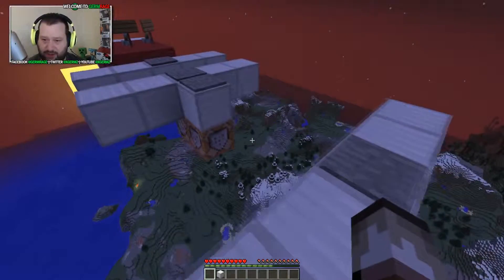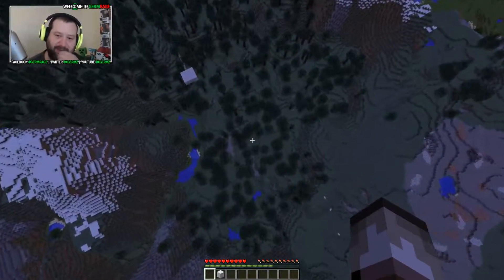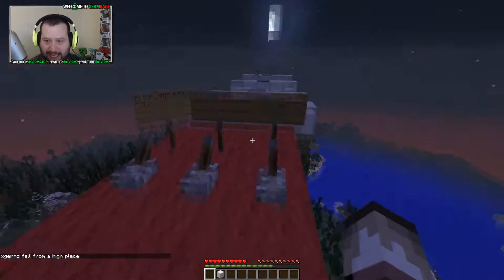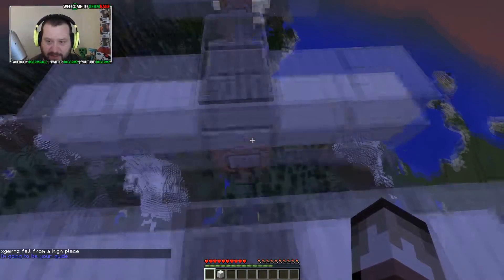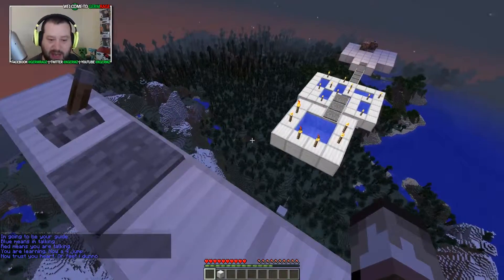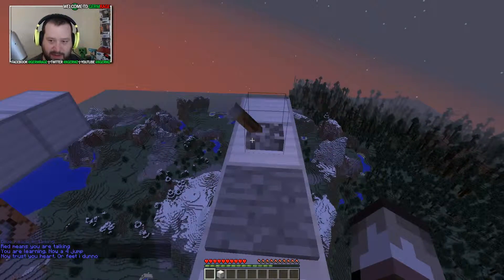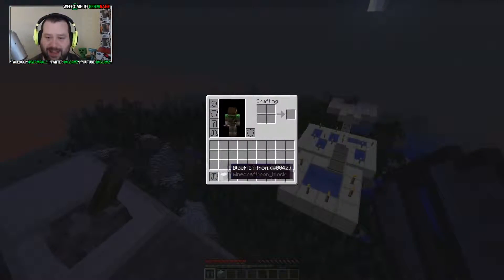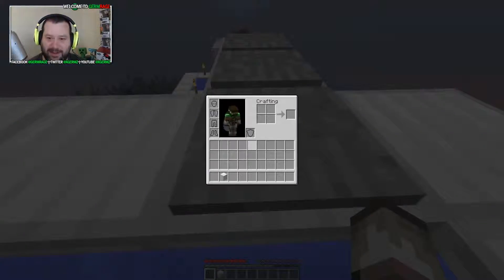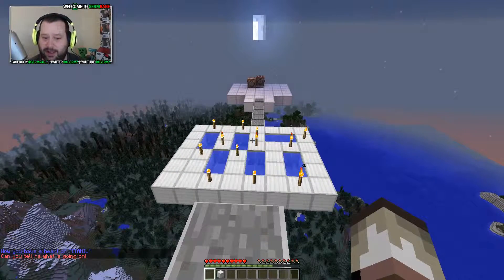I do not agree with parkour, but we're doing it. So we're learning a full block jump. Can we speed run it? We can — trust your heart or your feet. What does this lever do? Okay, we'll keep an eye on this for now. Now you have a heart of titanium.